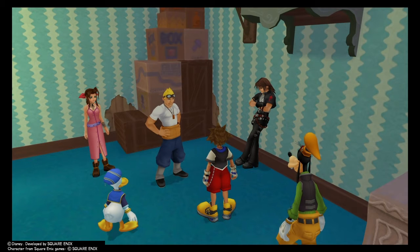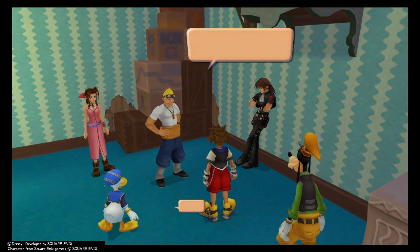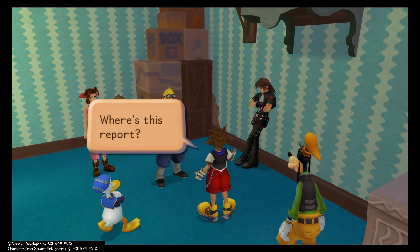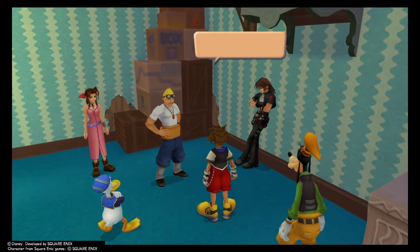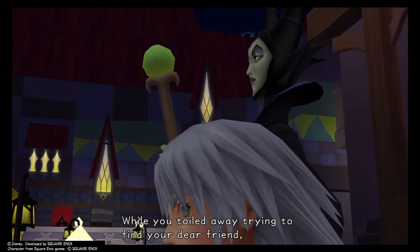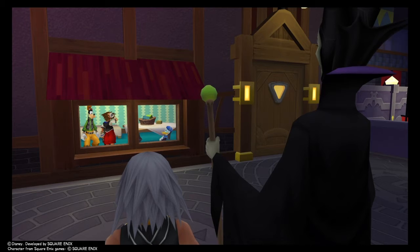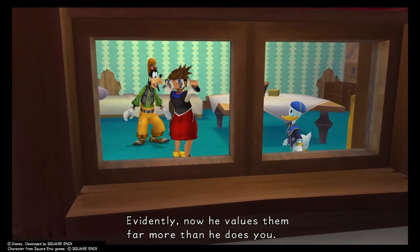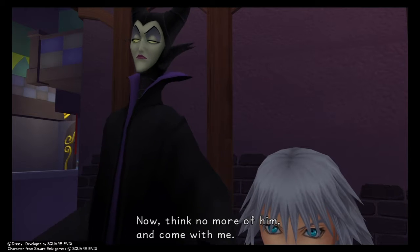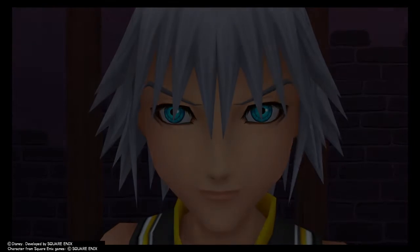Maleficent appears. She tells Riku that while he toiled away trying to find his dear friend, Sora simply replaced him with new companions and values them far more. She urges Riku to come with her and says she'll help him find what he's searching for. In fairness, Riku is very easily manipulated.